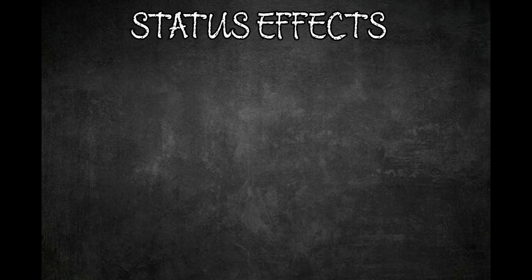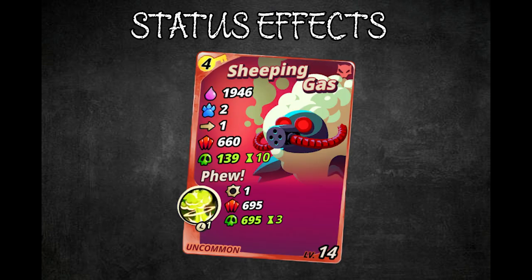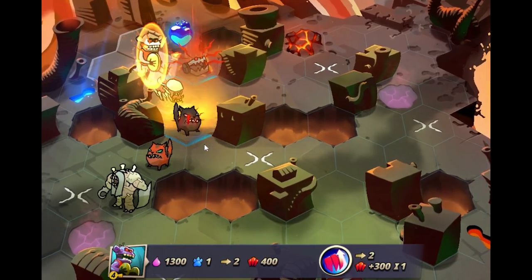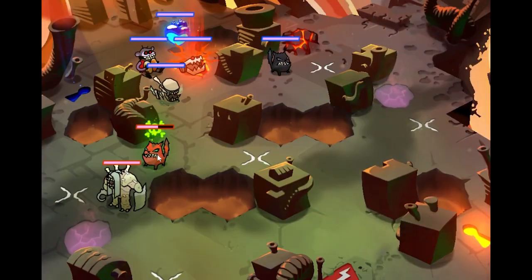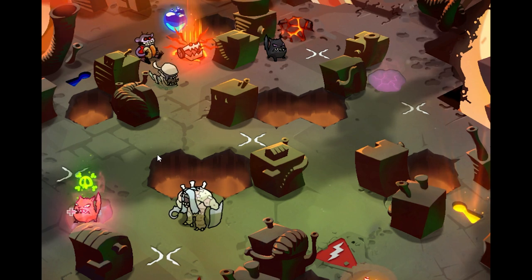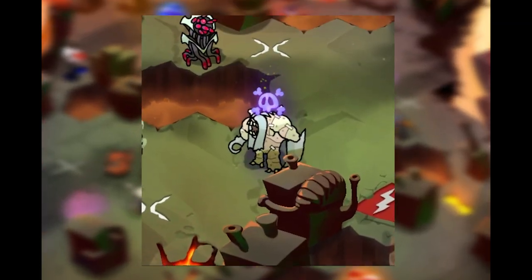There are numerous status effects — some beneficial, some harmful: damage buff and debuff, poison, disease, fire, immobilize, petrified, movement buff, frozen, action debuff, and friendly. The duration is indicated by an hourglass symbol with a number showing how many turns it lasts. A damage buff increases damage per attack; a debuff decreases it. Poison and disease both deal set damage at the end of your turns, but differ: poison is cured when the phobia receives any healing and lasts only the indicated turns, while disease is permanent, lasts until the phobia is killed, and cannot be cured — though the phobia can still receive healing. Both effects can stack for devastating damage.